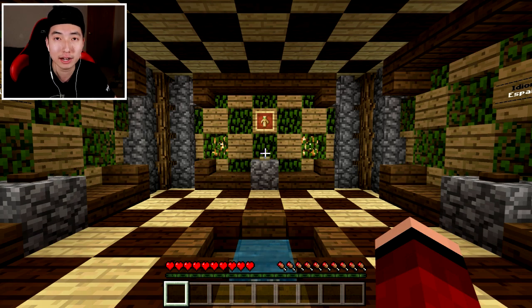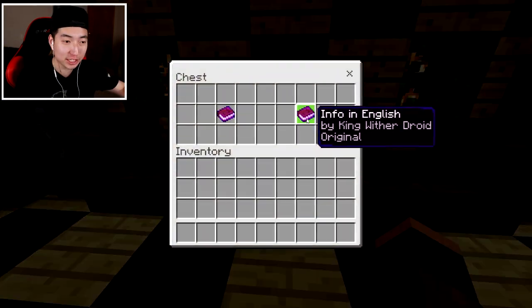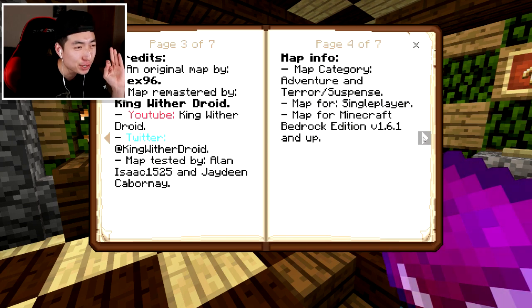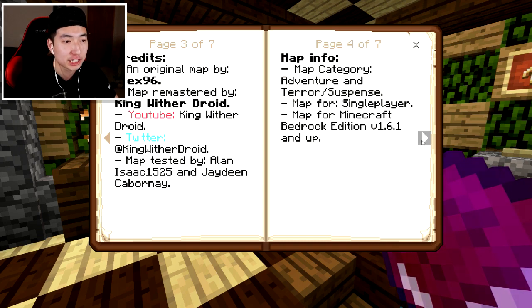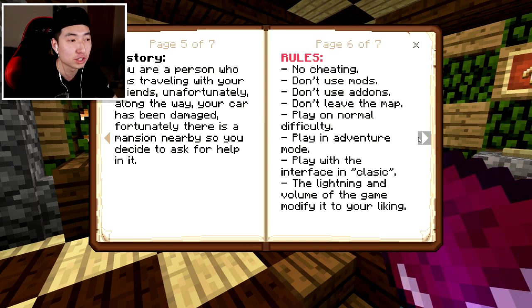But when I was trying to order the mask, it said the earliest it could arrive was November 1st, which is a day too late. Anyway, I'm already getting a really bad feeling about this map. There are two information books, one in Spanish and one in English. I'm going to read this real quickly. Info in English: Welcome to The Mansion 2. Credits go to Alex96 and KingWitherDroid. Map category: Adventure and Terror Suspense.